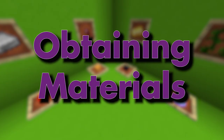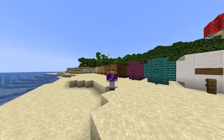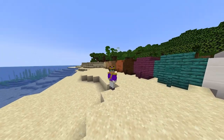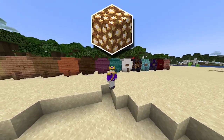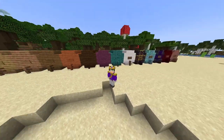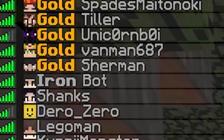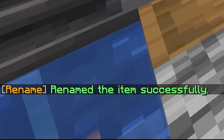In order to start any brew, you will need to get the necessary materials. Usually these are farmable items such as obsidian, honeycomb, or spider eyes. Other times there are fishable items such as enderpearls, gunpowder, or glowstone. Sometimes there are other brews or items that are renamed. If you need renamed items, you can use an anvil to change the name at the cost of XP. With gold rank, you can rename and lower items for free, so keep that in mind if you are considering purchasing that.